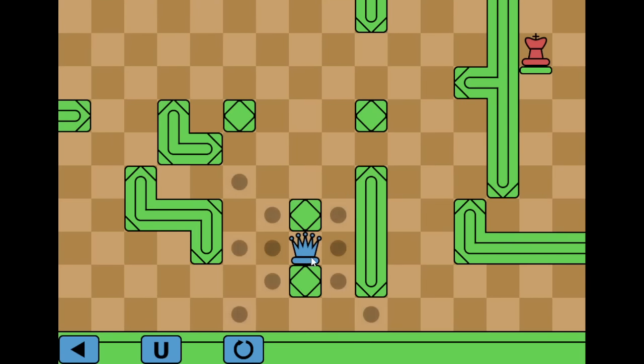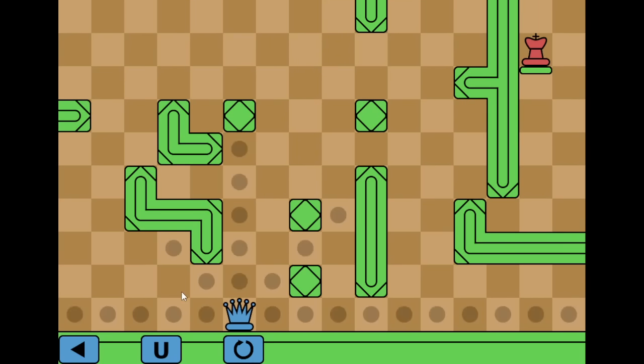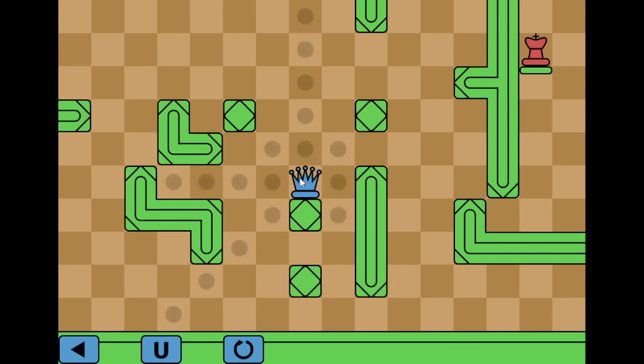Level 10. We are playing as the queen, which can move in all directions — horizontally, vertically, and diagonally. The top seems very suspicious; we need something here as well. Now this side — go here. There we go.